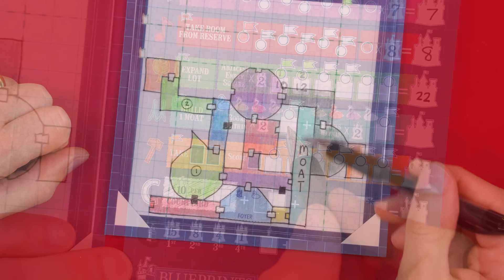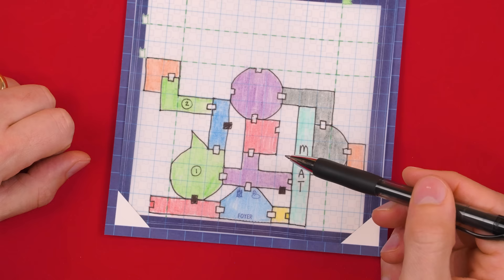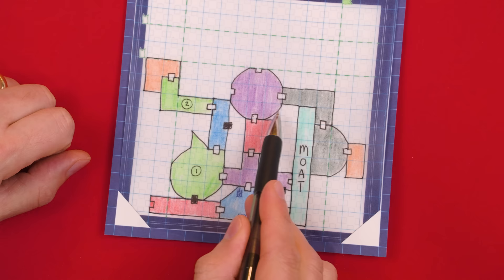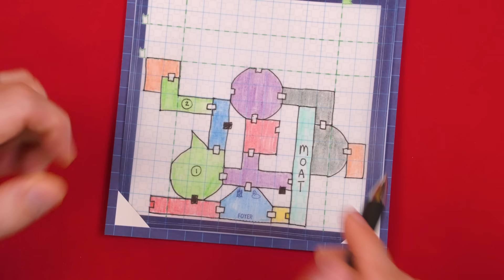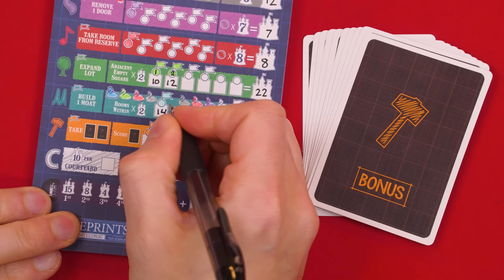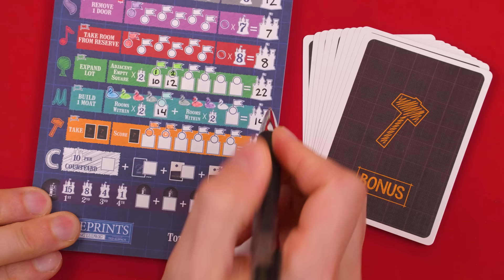Each moat can also score you points. When scoring a moat, imagine standing at any one outside edge of the board, looking towards your blueprint in the related direction. For every room fully behind the length of the moat from that perspective, you score two points. Rooms only partially behind the moat don't count. So if you can score seven rooms from one direction, that's seven times two for 14 points. Record your first moat score here; if you had a second moat, you'd score it the same way but can pick a different direction.